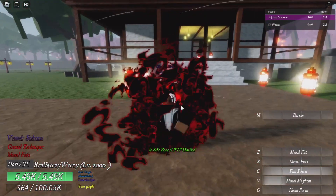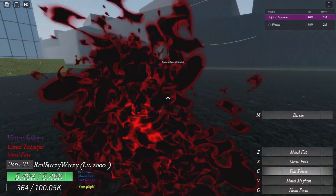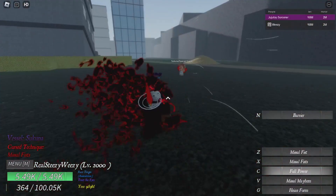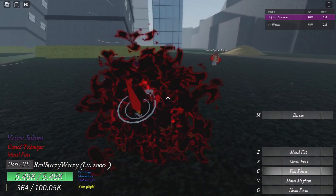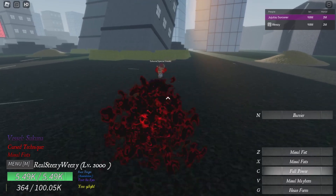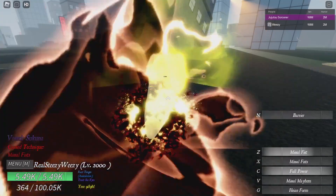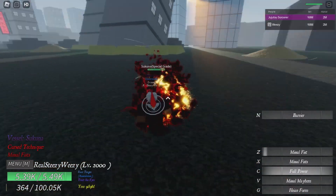Now let's get into actually showcasing the damage to see how much it does and how it stands up to the other CTs. We're here with the test dummy Sakuna — Special Grade — I'm pretty sure he has the most health in the game, so he's the best to test on. Missile Fist — okay, that was a bit delayed, but it does quite a bit of damage.